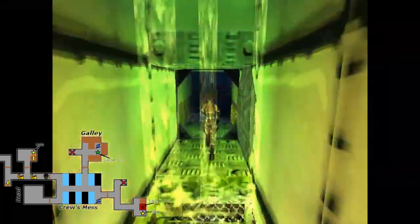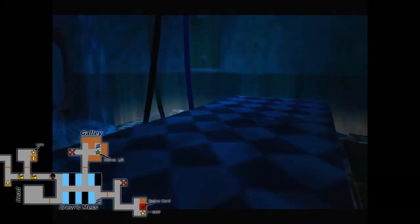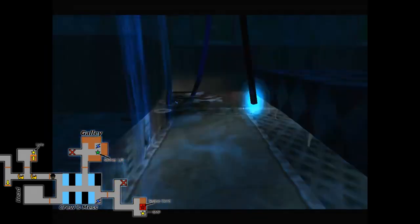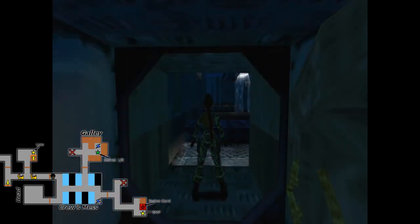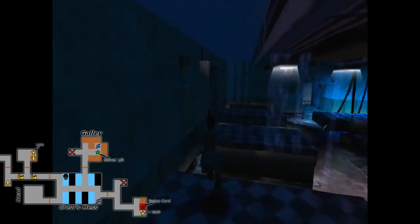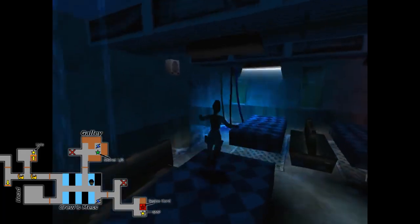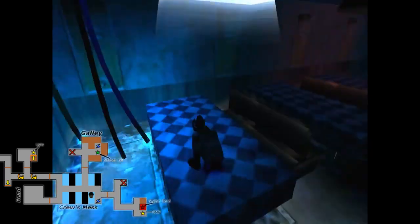We wanna continue going over these flames and into this crew's mess area. And when we enter this room, we're gonna see that they have electrical wires dangling and basically electrifying the water. It's not gonna be like an instant death if you walk into it, but it basically means you're gonna take a lot of damage if you do fall into it. So what we wanna do in order to avoid that is just hop on the tables. Just hop way across these tables and over toward the dangling wires, because there's an entrance that we can go into.